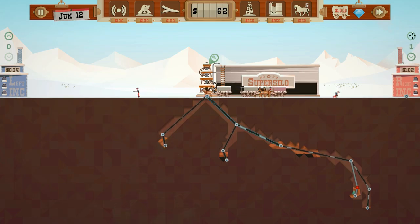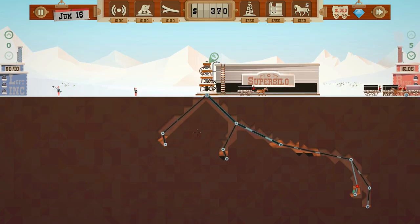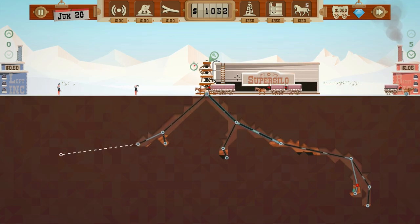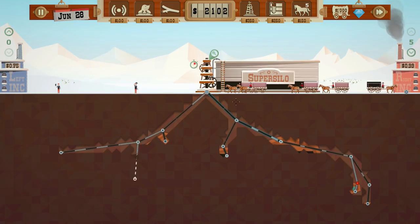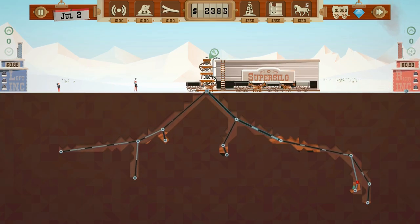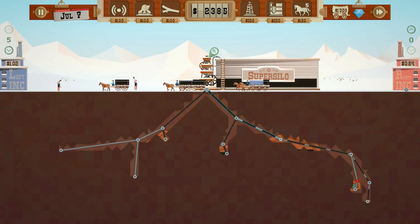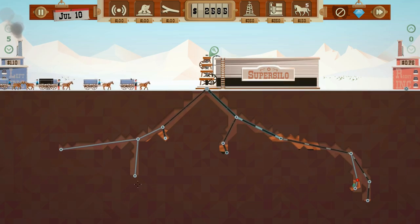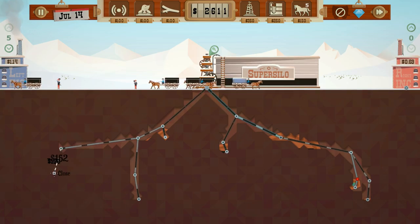Let's do a couple of dowsers to make sure we have all oil accounted for. Sell sell sell — we need the cash. I knew there'd be more in this vicinity. Let's stop selling maybe. One two three four five wagons — I want to do the speed upgrade because faster wagons will pay for themselves.